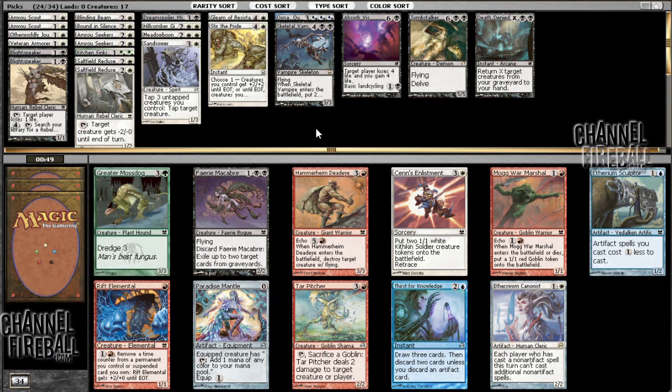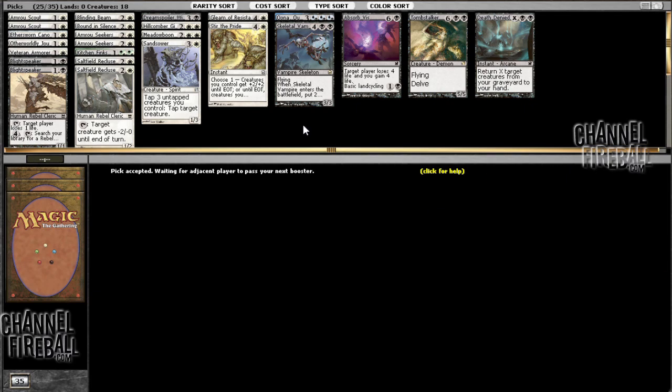Here there's really nothing. I'll take an Ethersworn Canonist that I might play. It's actually all right — as a 2/2 artifact for two it's not very good — but the fact that your opponent is affected is actually quite relevant. In a deck like mine, it's hard for me to ever want to cast two spells in a turn because I'd rather just be rebel searching. The ability can affect my opponent, but even when it does the upside is marginal. I think most of the time I'd rather have a Veteran Armorer.